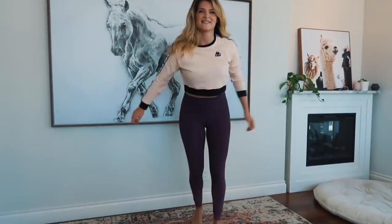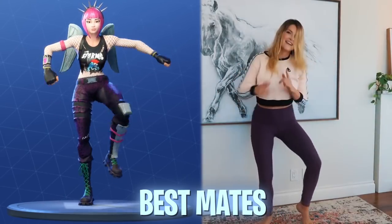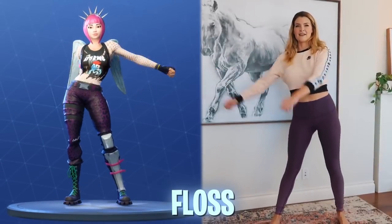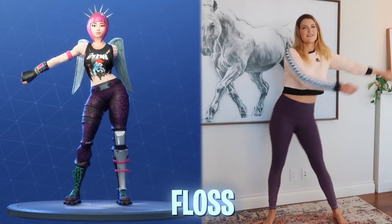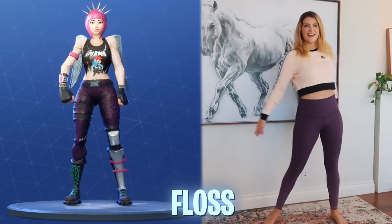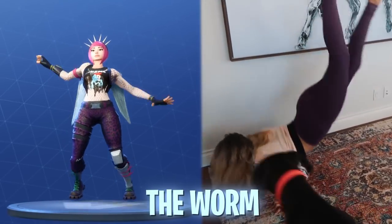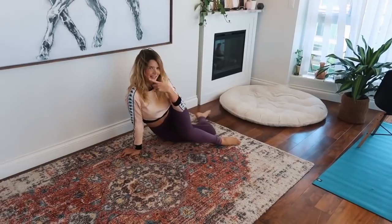Okay guys, this is the Best Mates stance — all you do is T-pose with your arms moving and your knees up. And then here's the Floss. And now for the Worm. All right, here we go. Ta-da!